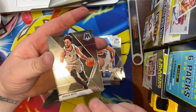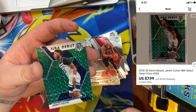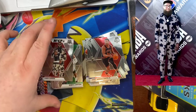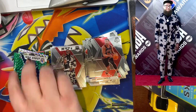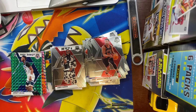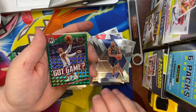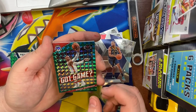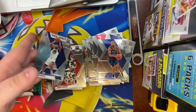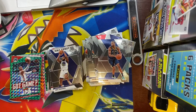We have a Derrick White, Wendell Carter Jr. NBA debut green of Jarrett Culver — that's a good one — and we have the MVPs James Harden insert looking like Nate with that beard. Next pack: Andrew Wiggins, TJ Warren, a Russell Westbrook green Mosaic Got Game insert, and an Eric Pascal NBA debut.